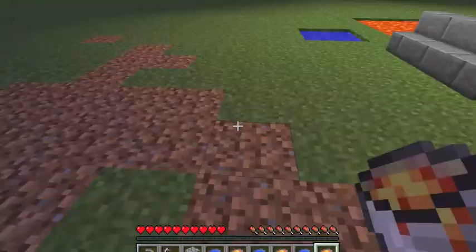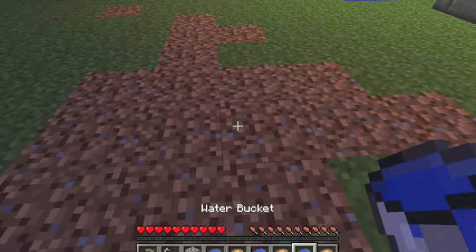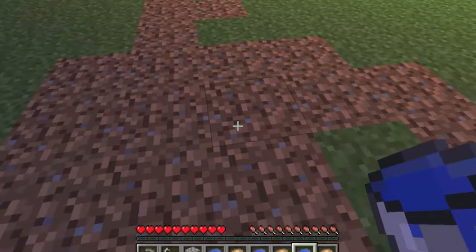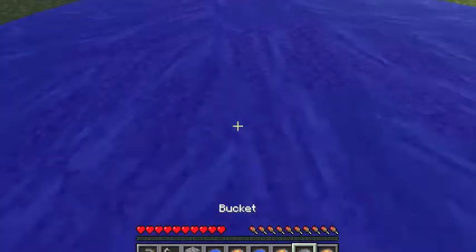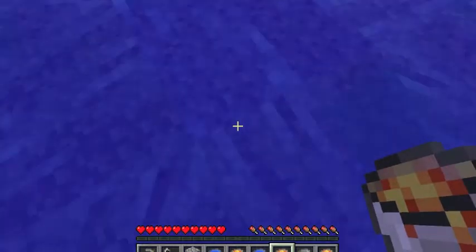Now we want to come over here — this area can be our workspace. First I want to place a bucket of water, and then right on top of that I want to place a bucket of lava, and I'll do so right here.